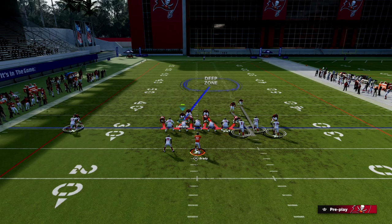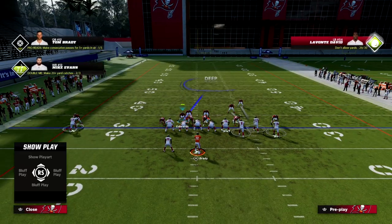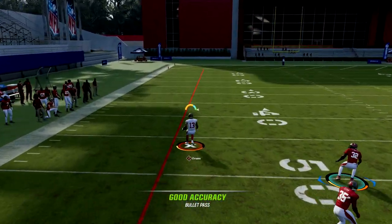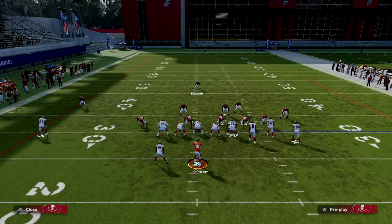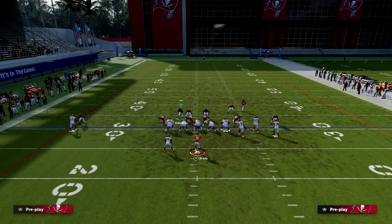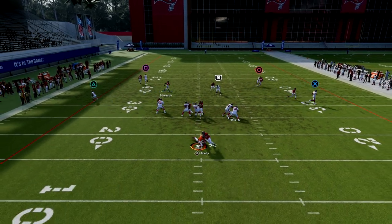The last little piece of this is we are going to manually back off the corner that's guarding the slot receiver, and we're going to shade our coverage outside. This does two things: the first thing is if they run a C-route, you're going to see right here that the C-route is not going to be open — he did catch it but it wasn't really open on the left side. Another thing you can do is put this guy on an outside third — that will stop the C-route.